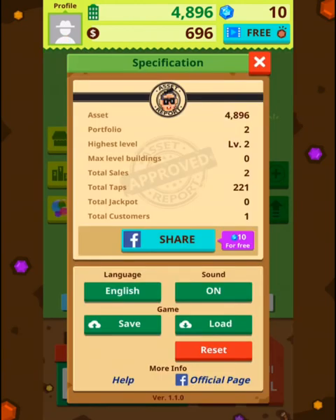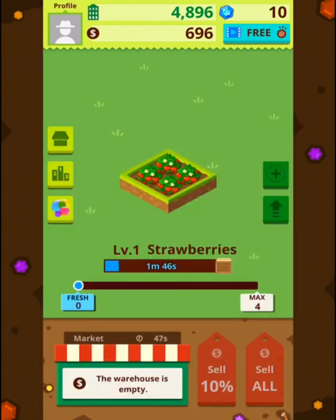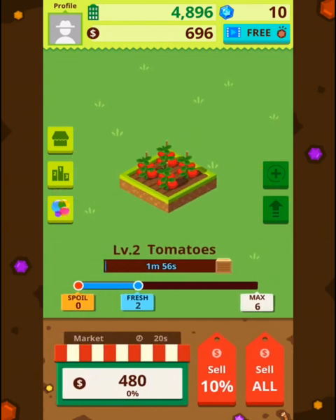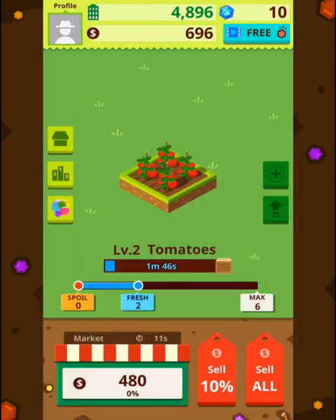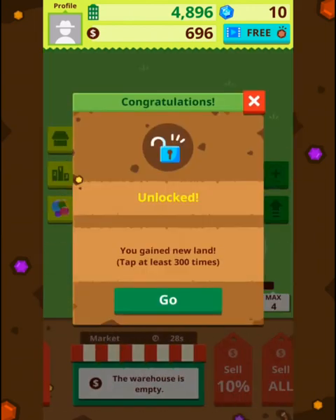So this is my profile. We have a bunch of stuff here. Let's get some strawberries. Does the time increase when I upgrade them? If I upgrade, now it seems that the production rate of tomatoes and strawberries and everything else is always the same.